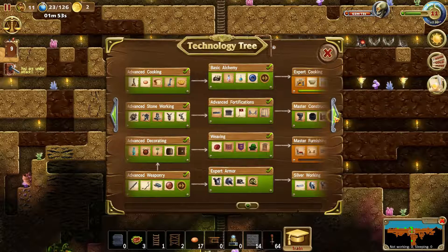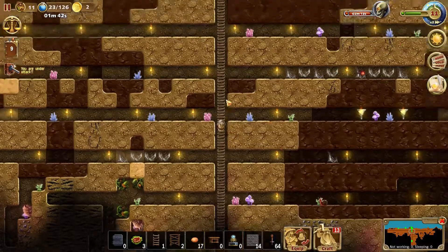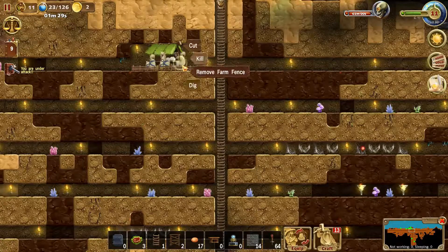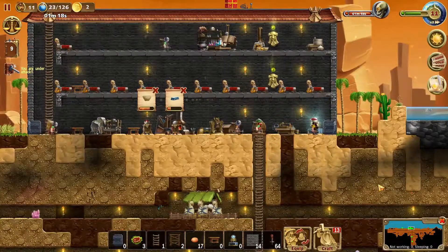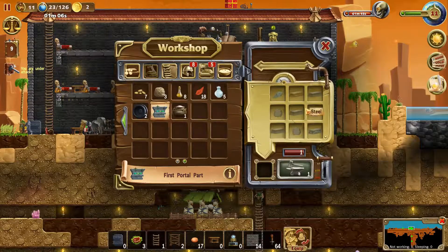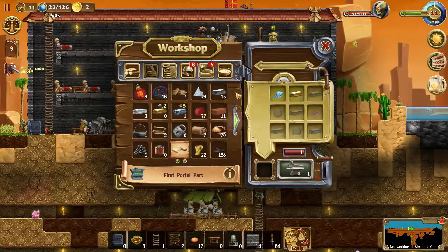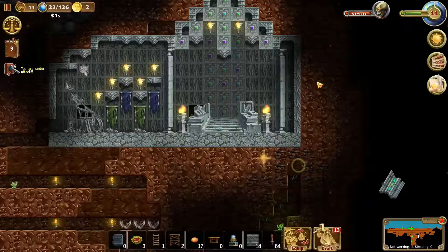We're getting some mithril made. And let's see - oh, we can make the first piece of the portal already. That's good. We got one gold, need three steel, one of these gems, get on to these bars made, and some stone. There we go - portal piece one done. Excellent.